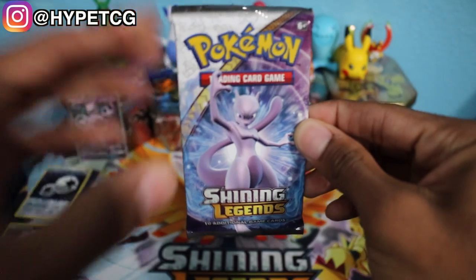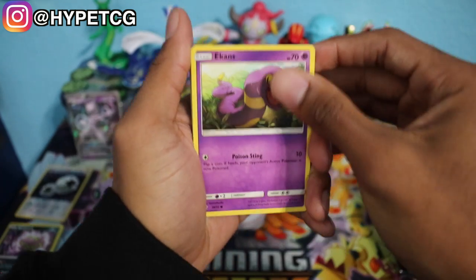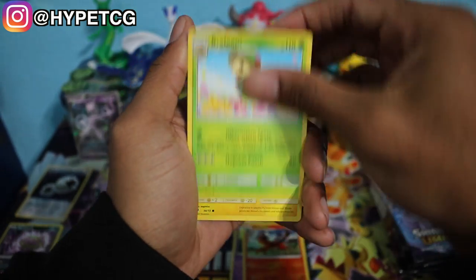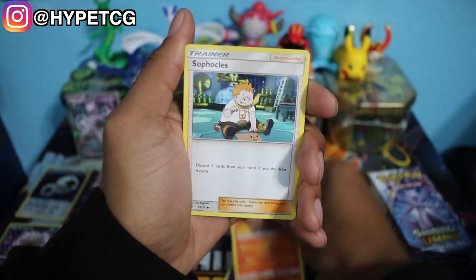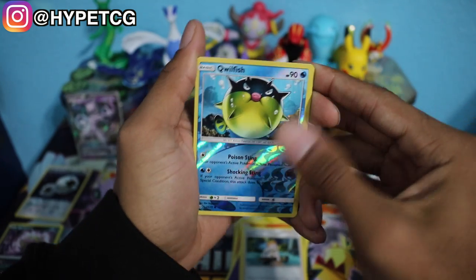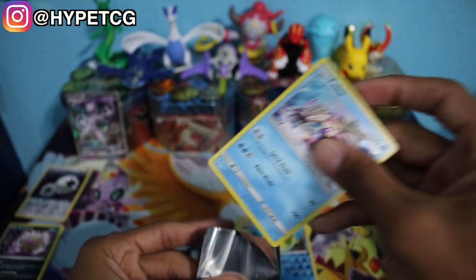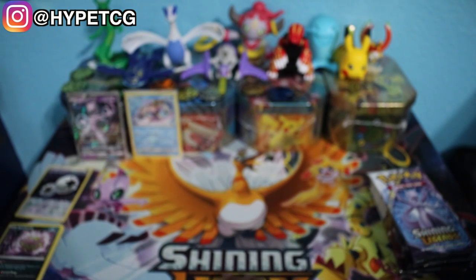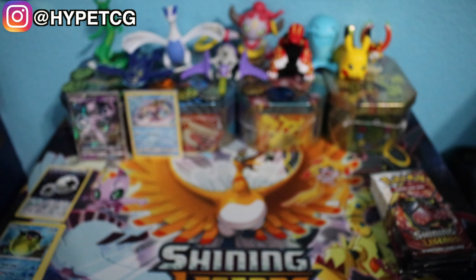Next up we have a Mewtwo pack, pack number two. Ekans, Torchic, Breloom, Minun, Larvesta, Psychic Energy, Spirit Tomb, Incineroar, Sophocles, a Quilfish reverse holo — and we have a Palkia holographic right there! Sleeving that one up. Every single pack in this set comes with at least one holographic guaranteed, which is an awesome thing about this set. On to pack number three.